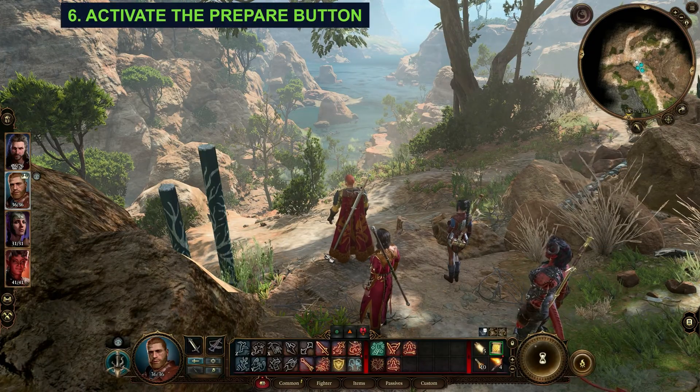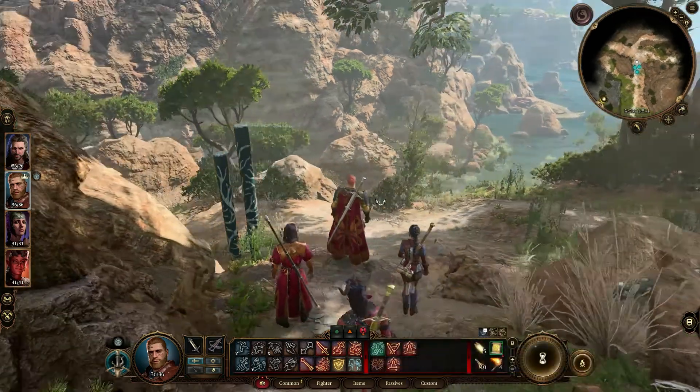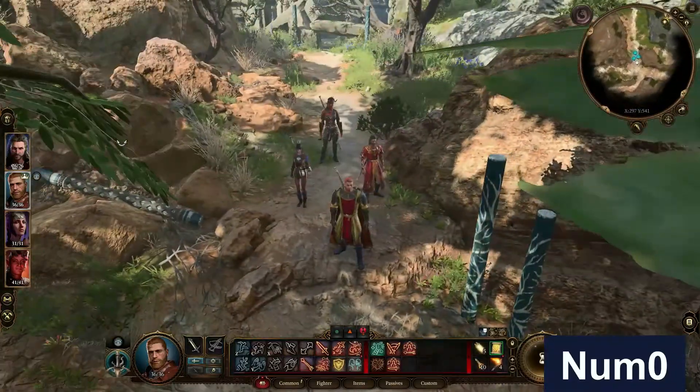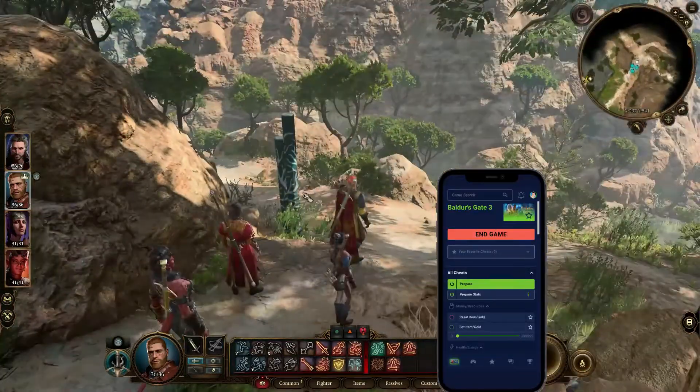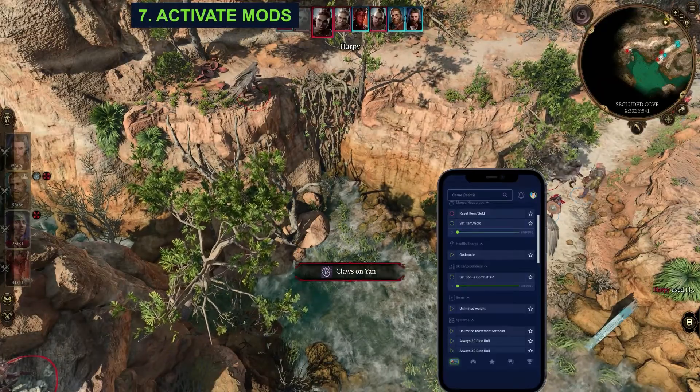Now activate the prepare mod by clicking on it with your mouse or using the assigned keyboard shortcut. You can also use the companion app to activate it. With the prepare mod activated, you can now enable the other mods you want to use.